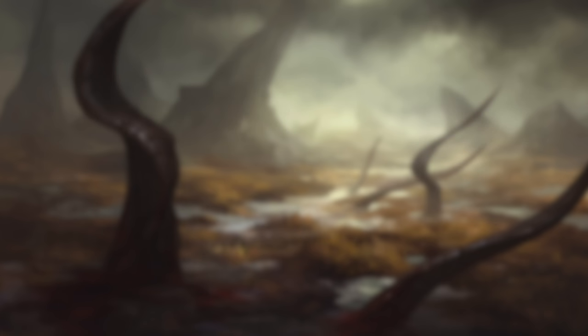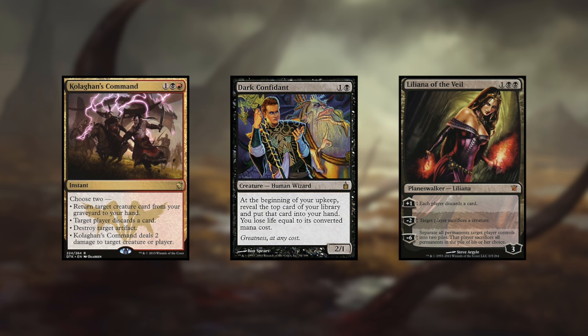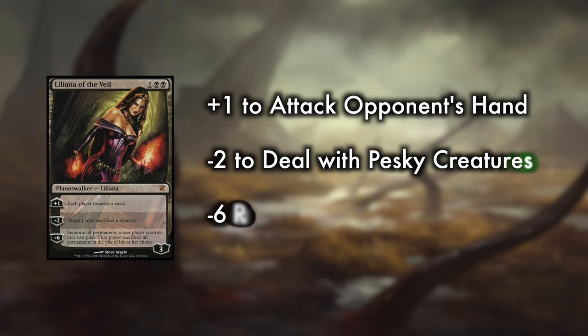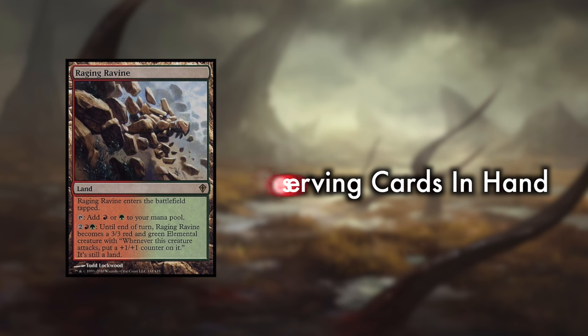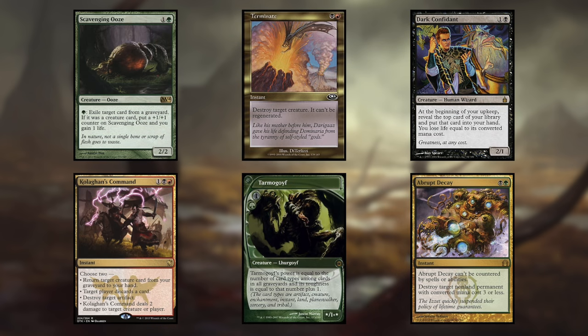The turns following the first few are spent juggling either playing a removal spell or a threat, or both via Liliana of the Veil. In an ideal game, your opponent will spend resources trying to answer whatever you play turn two, which will allow you to play your Liliana of the Veil onto a stable board. Liliana has the power to take over a game all by herself. Keeping up pressure on your opponent's hand via her plus one doesn't allow them to construct a plan of attack, and her negative two helps clean up any pesky creatures. If your three and four drops don't survive, you have the option of utilizing your Raging Ravines as an effective use of your mana to apply pressure while reserving the cards in your hand. Jund really starts to take over the game once you are able to play two spells a turn until you have exhausted your opponent's resources.